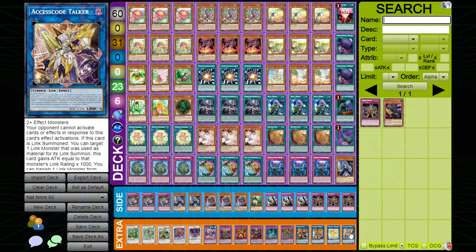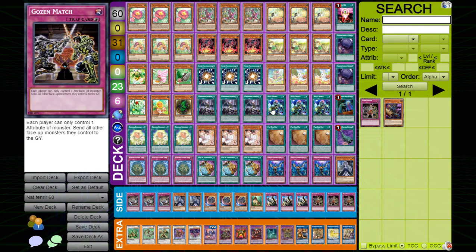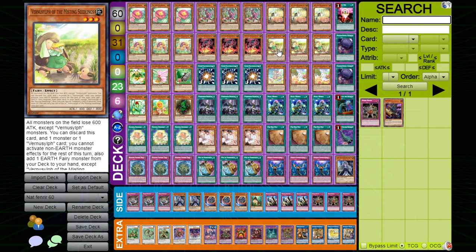If you guys want to see replays with this deck, get this video up to 15 likes and I'll post some replays from the tournament. I think this deck is absolutely incredible. When the Ashizu stuff drops we'll be making some changes — a lot of hand traps will come out simply because we want higher-value cards. Some of the Ashizu cards are Earth Fairies, which means you can search them off Vernusylph for the Misting Seedlings, letting you get DD Crow-type effects, which is really strong.